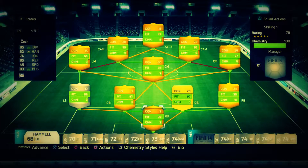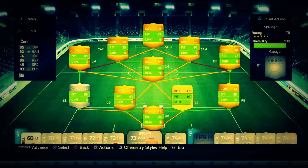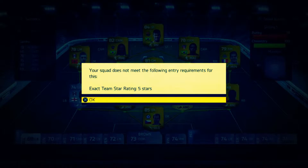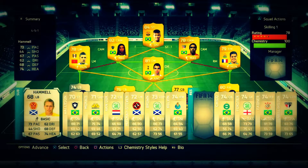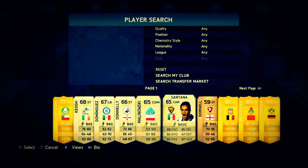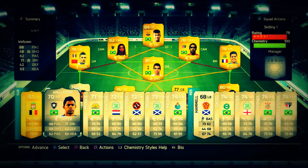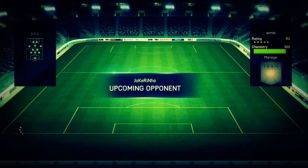This team is pretty much on full fitness except for a few players, but we'll just have to go with this one. Everything is set, so I'll see you at the match screen. We have a problem — we need a 5-star rating, so we'll just have to use some gold players which I got from those packs I opened before. Mignolet is the highest rated, so I'll quickly sort this out and see you at the match screen.